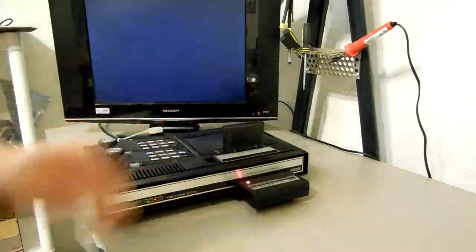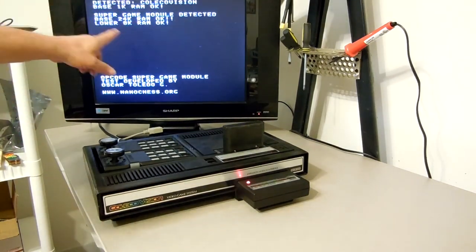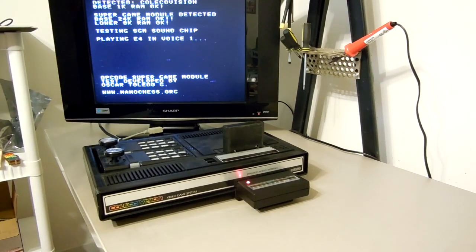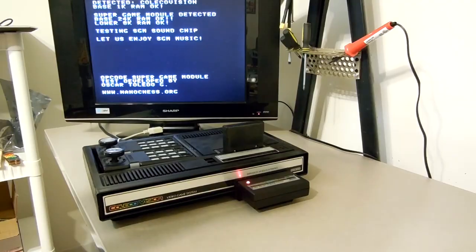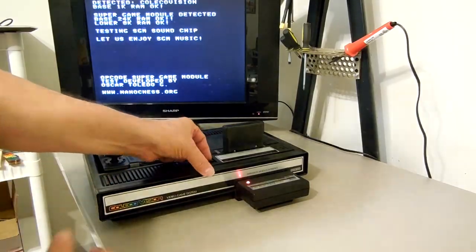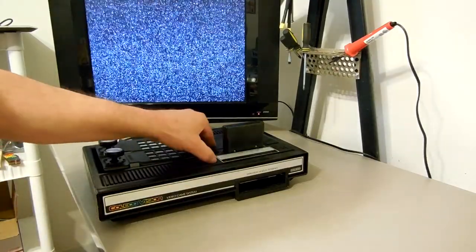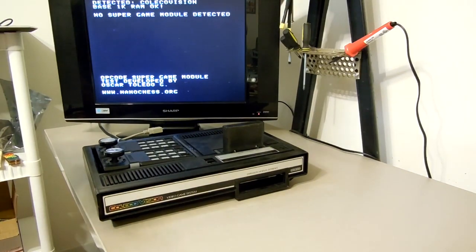Super game module plugged in — ColecoVision RAM is okay, super game module detected, 24k RAM, 8k ROM, testing the sound chip. It starts playing sound. Super game module is working just fine as it should be. I'll unplug it and turn it back on just to show we're back to stock again — 1k, no super game module detected.